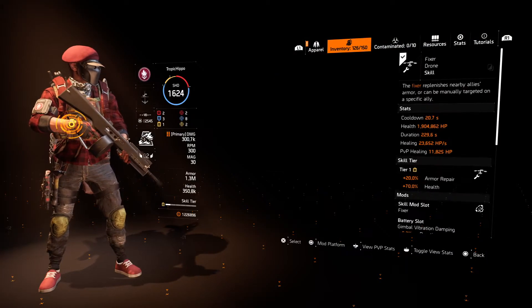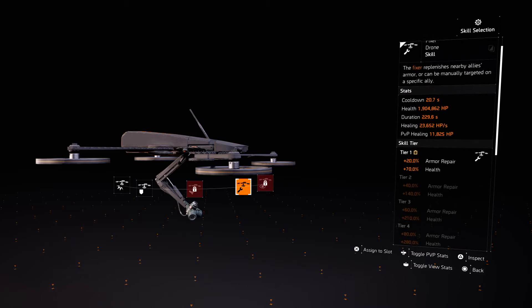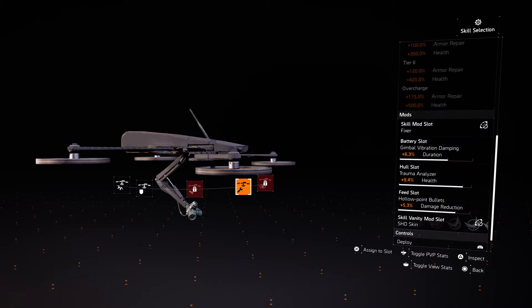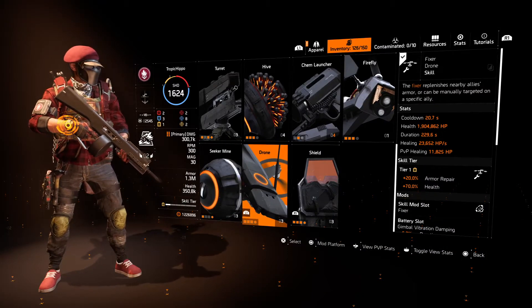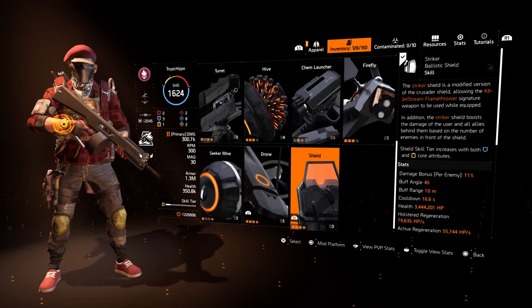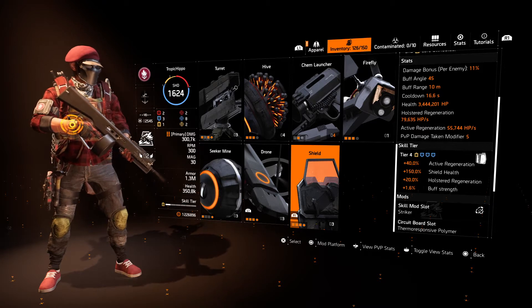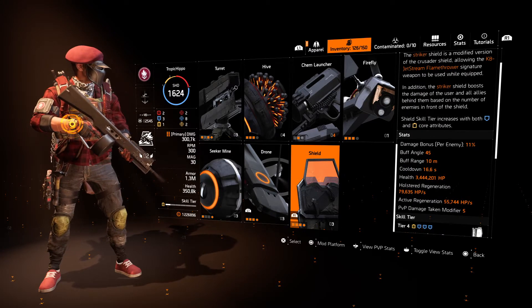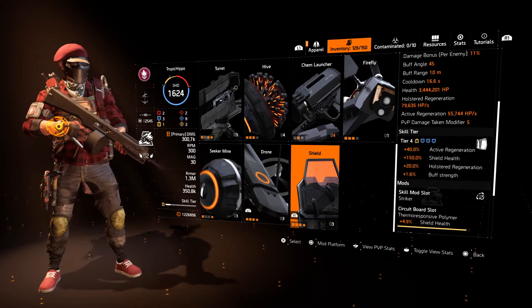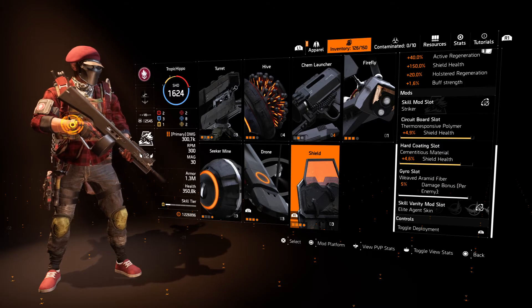For the skills, I have the drone — I'm just using the fixer drone, and it has a skill tier of 1, so it's just a little bit better. Pull the pistol out and it's going to be at tier 2. It's got duration, health, and damage reduction. The damage reduction on it could be swapped out for armor repair. And the other thing is the shield — we're going to get a tier 4 shield. We have three blues and one yellow. That translates to a shield with about 3.5 million health. For the mods, shield health in both slots, and 5% damage per enemy stood in front of your shield.